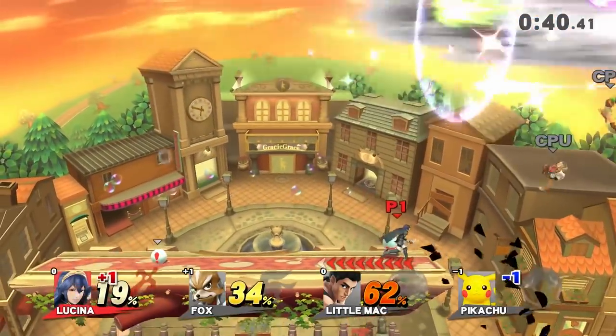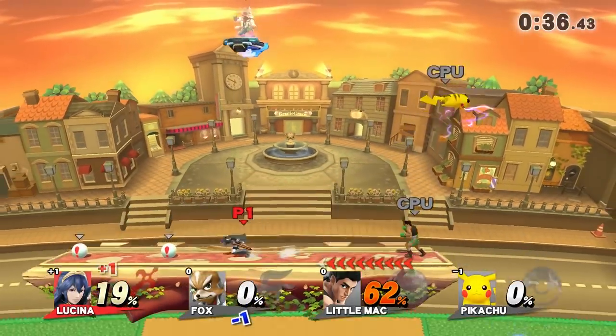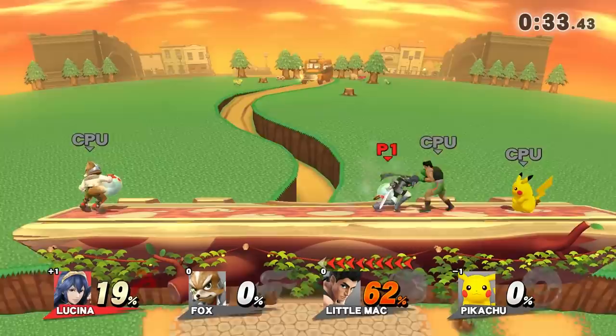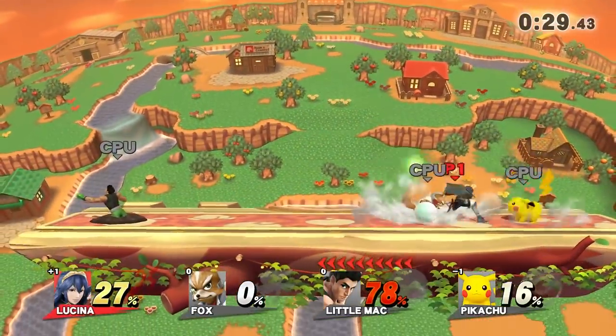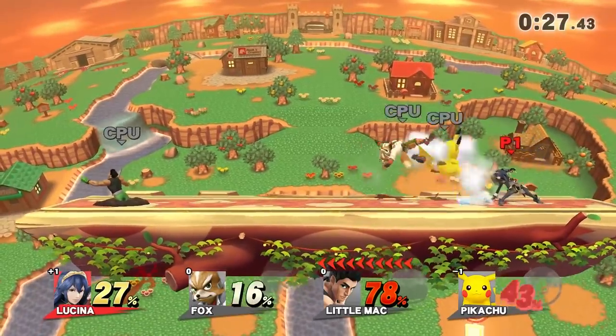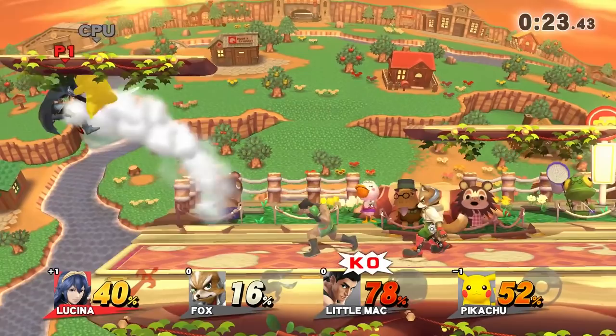All of that kind of means nothing compared to the final way you can use Pitfall — it has a freaking meteor effect. If you hit an airborne opponent with it, that opponent is going to hit the ground so hard. The only thing to watch out for is that your opponent needs a significant amount of percentage, because if you use it when they're around 25% they're probably not going to die.